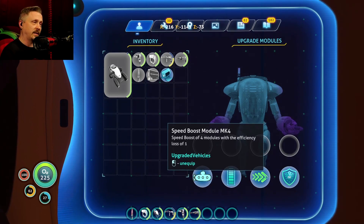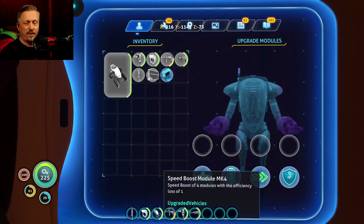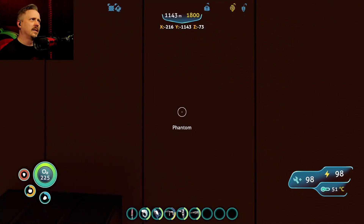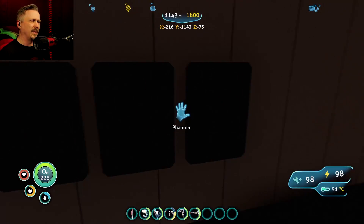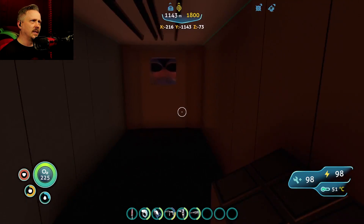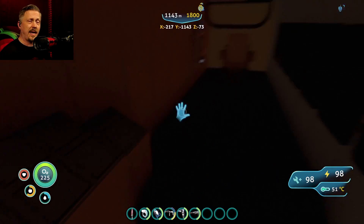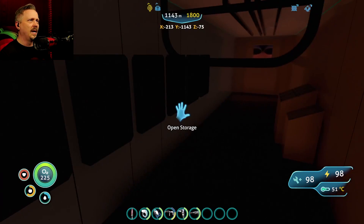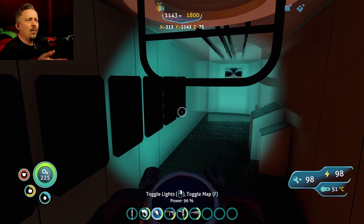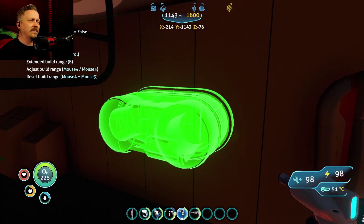I only used not even two percent of my total power on the ion power cells driving from my base in the plateaus all the way down to the active lava zone. That's using the Mark 4 efficiency module along with the speed boost module, so I'm not getting the full efficiency effect — but yeah, throw these upgrades in and you've got a really solid, strong submarine. The prawn suit interaction is goofy; hopefully that's a quick fix. Otherwise get the reinforcement upgrade to eliminate the impact damage.